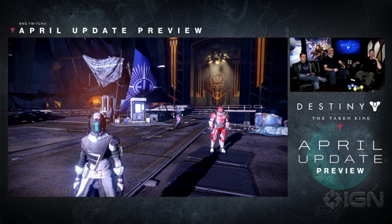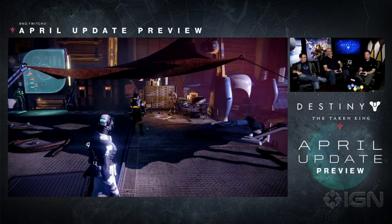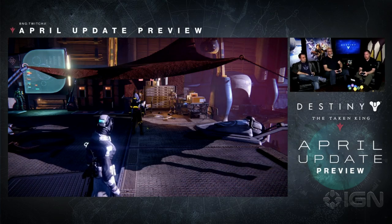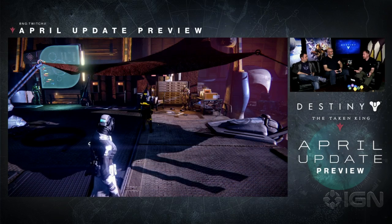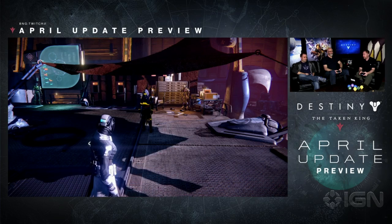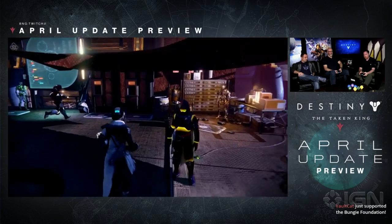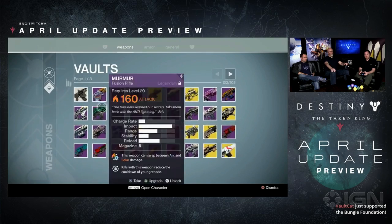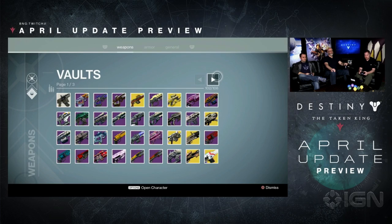You've got a lot of new gear for us to earn. There are also some interesting new weapons — we've got the Taken shotgun, for instance, that was on the backs of our guardians. I still have Shadow Price, which is my favorite year-one legendary auto rifle. Where am I going to put all this new stuff? The vault.